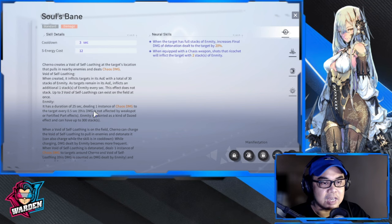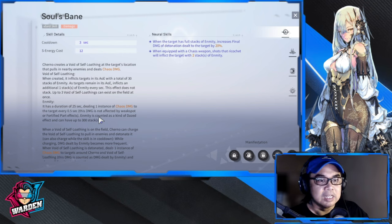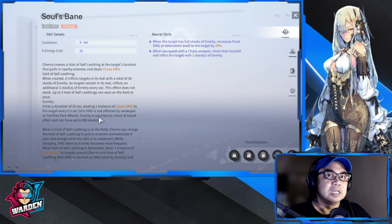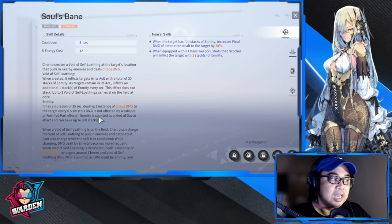Enmity has a duration of 25 seconds, dealing one instance of chaos damage to the target every 0.5 seconds. This damage is not affected by weak spot or AoE parts effects. Enmity is counted as a kind of dazed effect — similar to gash, burn, and frostbite — and can have up to 300 stacks. Essentially, enmity is a stack counter that deals damage over time.